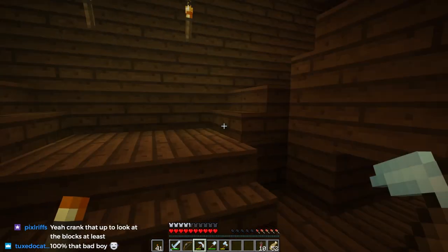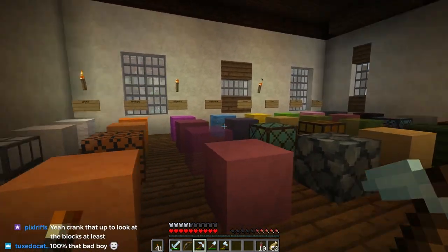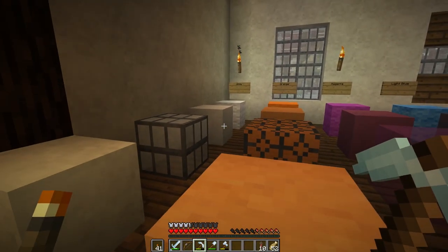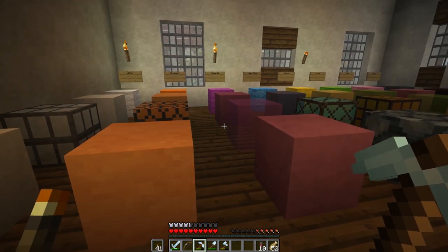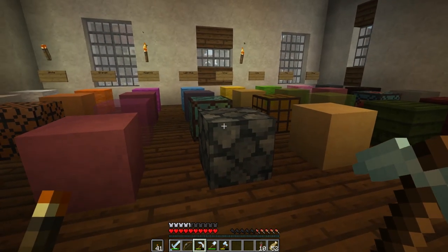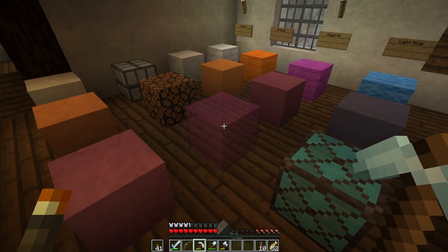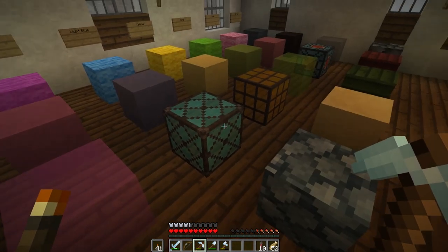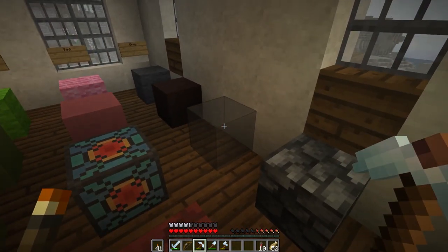Here's some real custom stuff. So white wool, terracotta, stained glass, and concrete powder. Light blue stained glass. Magenta stained glass is regular, so that's good - we could use that as a tree. And gray. Where's the light gray? Must be on the other side. Light gray stained glass is out.